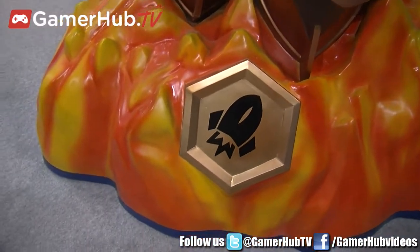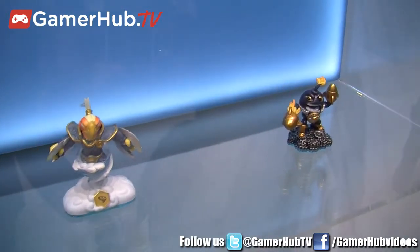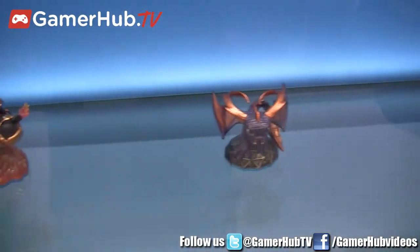When it comes to the PS4, what are some of the new characters you guys are showing? At Gamescom, we're showing Grilla Drilla, Boom Jet, and Rattleshake. These are three new Swap Force Skylanders, and each of these guys can mix and match their top and bottom halves.